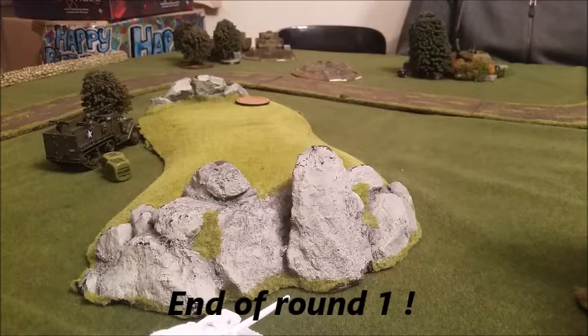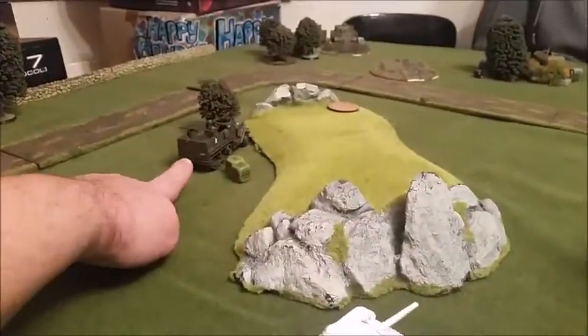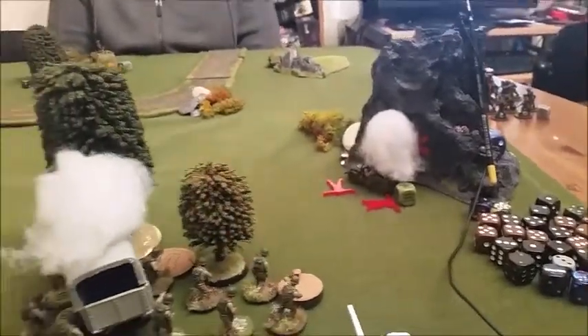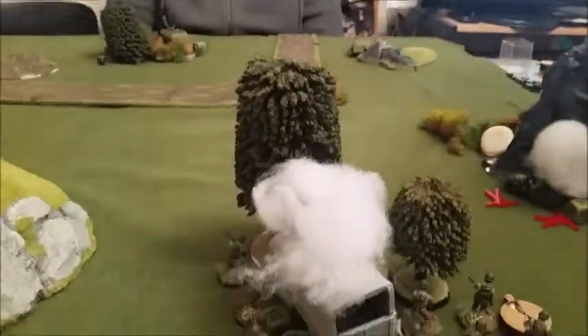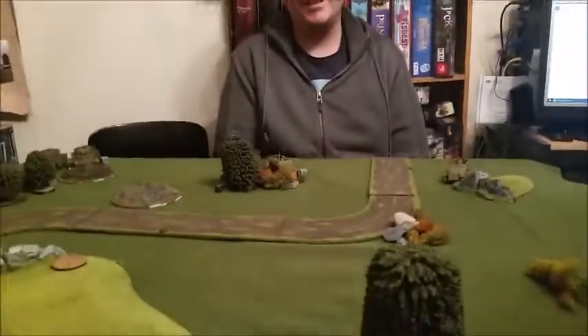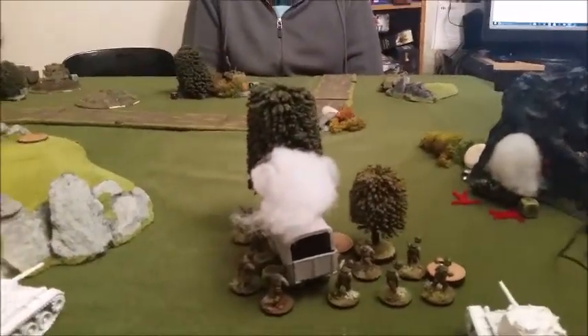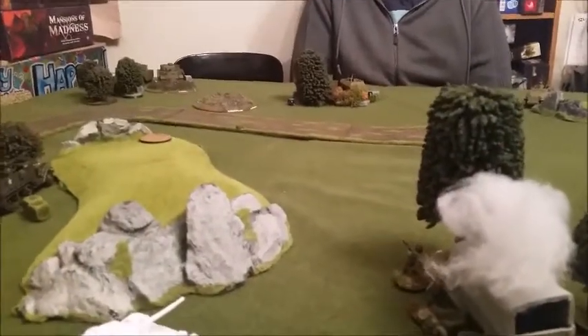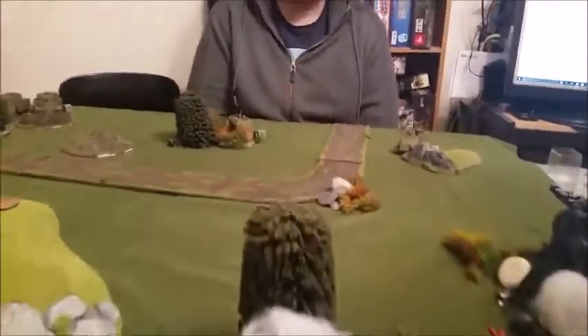The first turn is done — pretty simple and easy. I kept three Shermans in reserve and brought the faster vehicles on first to grab objectives. I moved my half-track behind the hill toward an objective and brought my Dodge truck with an infantry squad onto another objective. However, Bennett has struck — both the half-track and the Jeep are flaming. He brought a Kübelwagen on, fired through the trees needing a six to hit, got two hits, and double-sixed to blow up the Jeep. Six to hit, six to wound — so jammy!